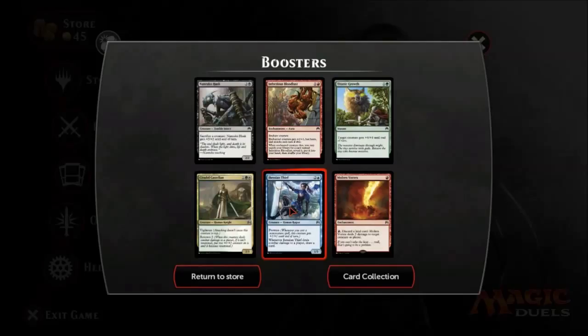Thessian Thief: whenever it deals combat damage, draw a card. Discard a land card — Molten Vortex deals two damage to target creature or player. And then Citadel Castellan — Vigilance.